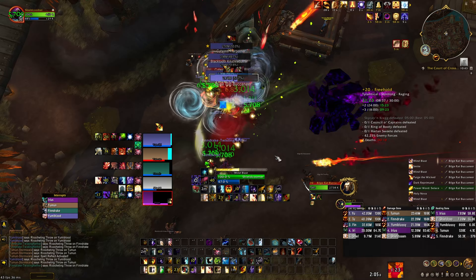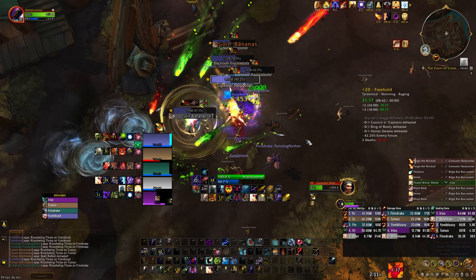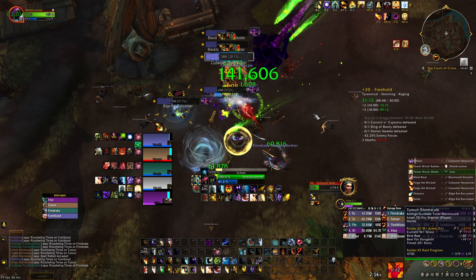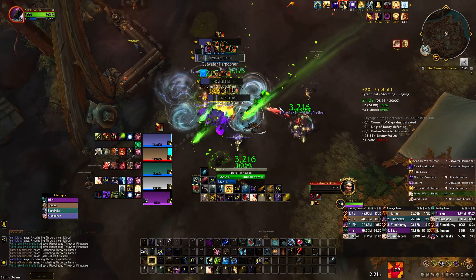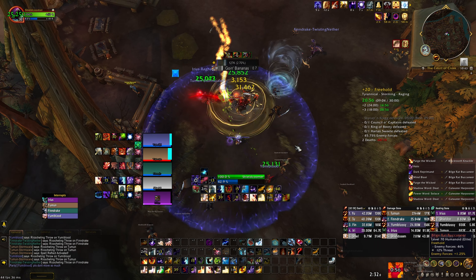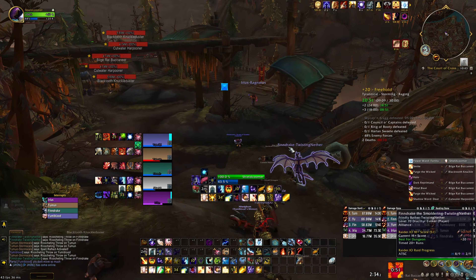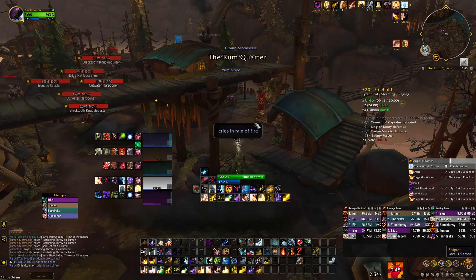There's an interesting interaction I didn't mention: in the previous trash section, there's a guy that covers everybody with water, and if you jump you get stunned. Be careful — no jumping during that. Also, Storming can knock you into the air, and if that happens while you have the debuff you'll still get stunned. Just be aware of that interaction.